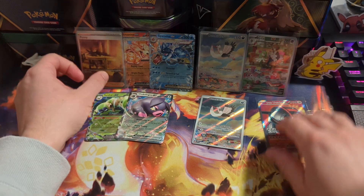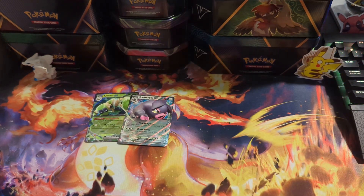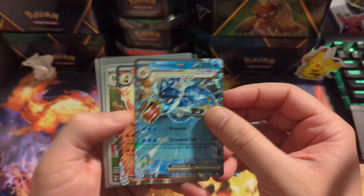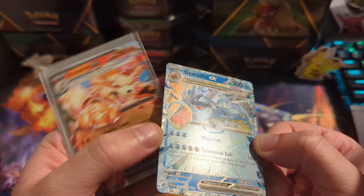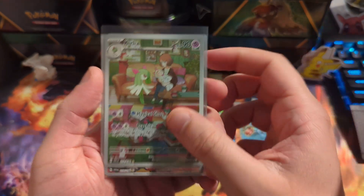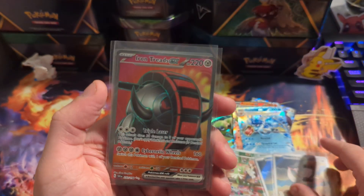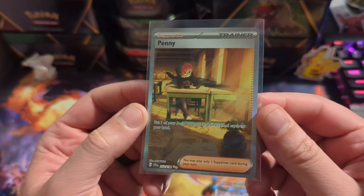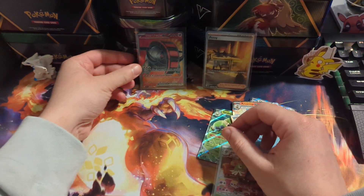Alright, well that's all I got. Let's look at what we accomplished. The EXes are okay — Oinkolugn and Spidops, nothing too crazy — but the Gyarados and the Arcanine are pretty sick; they're textured and have a nice feel and look to them. We got the Kirlia — I already had this one but I'm not upset about getting it twice. We also got two Bombardiers which is really weird, then the Iron Treads EX full art, and the Penny special illustration rare. Pretty good pulls! Thanks for watching, please like the video and I'll see you on the next one.